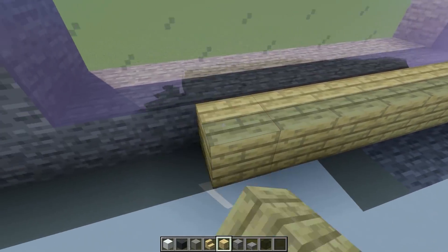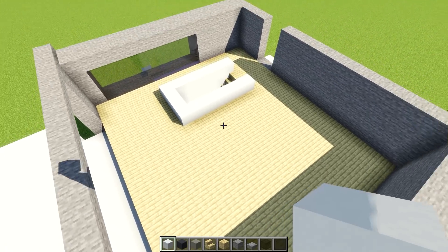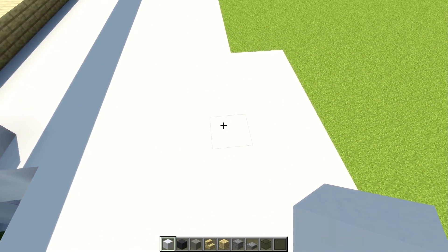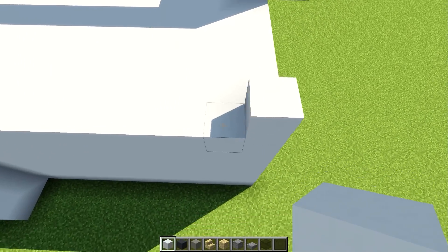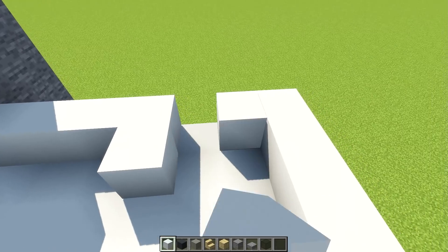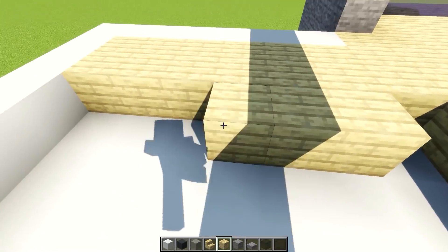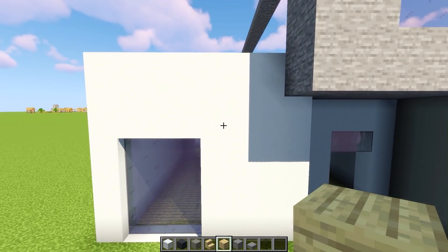Now grab some white concrete and put one block here, then one block which meets up with this wall. Do the same on the other side — just a little bit of reference points — then connect all those points across. Do the same on the other side. In the remaining space, get some birch planks and fill it all up. Then it's time to erect some walls upstairs — we know there's going to be a window upstairs on the same line as the one downstairs.